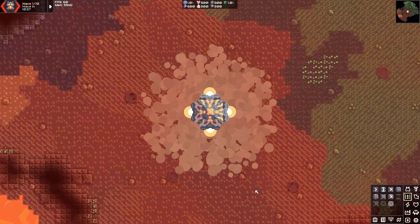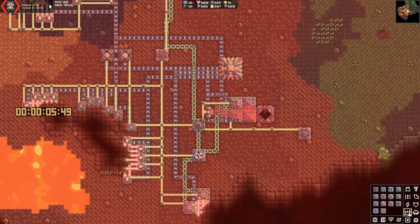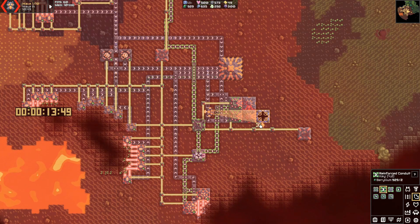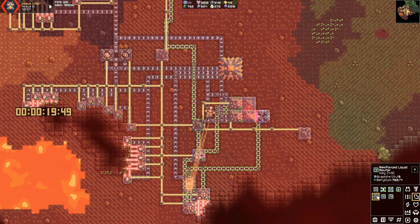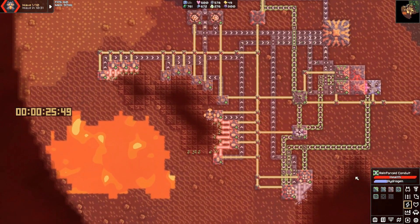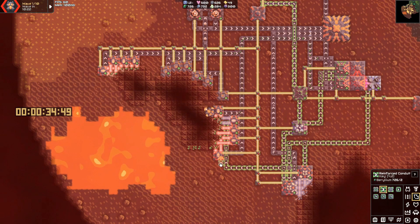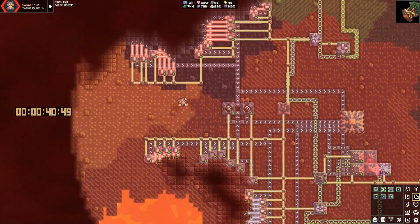Karst is the second to last map in the campaign and it's a survival map. Unfortunately it follows the pattern of most campaign maps where you start out with enough advanced resources in the initial loadout that you don't have to bother building those chains. So I'm not gonna use Surge for anything. I've got enough carbide to build pyrolysis and cryogen, cryofluid generator, that stuff. We're gonna take advantage of the sublimates with cyanogen.